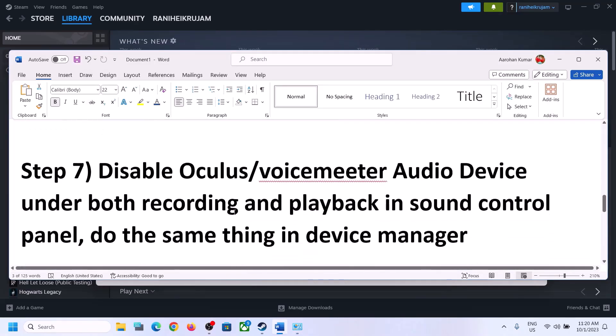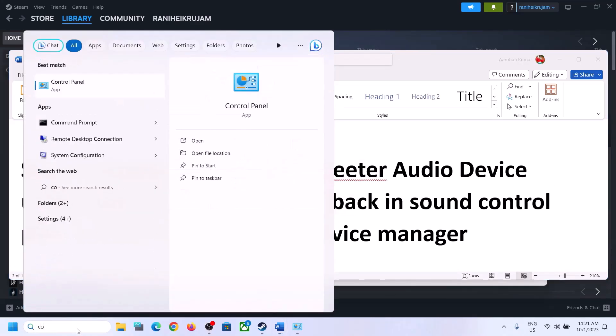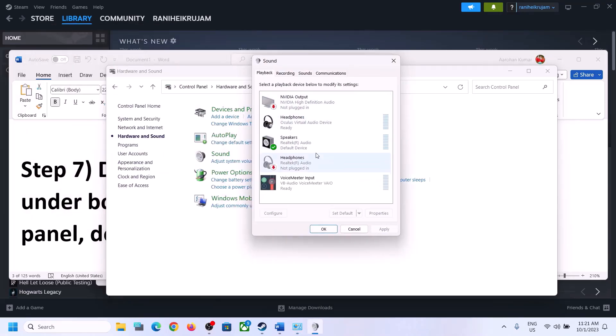The next step is to disable any other audio devices enabled in Playback. Open Sound Control Panel — go to Control Panel, Hardware and Sound, then Sound. You may see many audio devices listed. Make sure only the speaker you want to use is enabled — in my case it's Realtek Audio. For any other devices you're not using, such as headphones or an Oculus Virtual Audio Device, right-click and disable them. If you have Voicemeeter or any other unused audio device, disable those as well. Only keep the device you're actively using enabled.